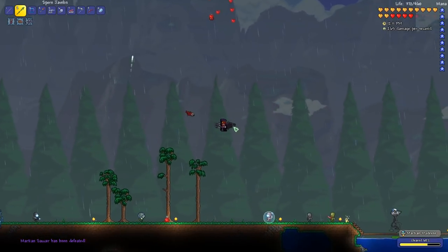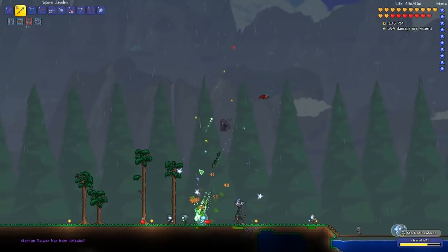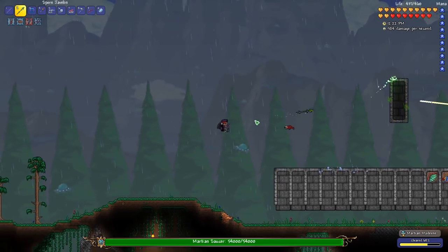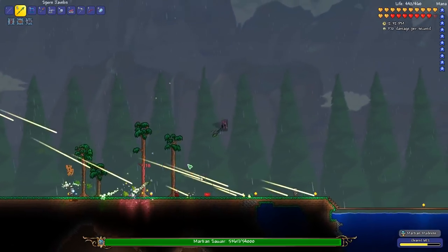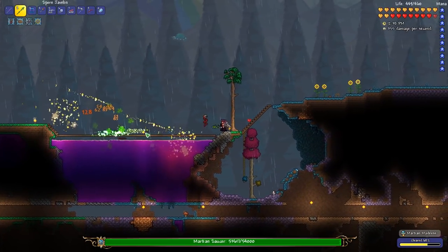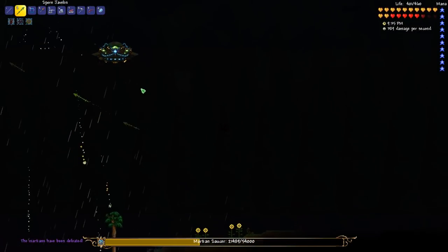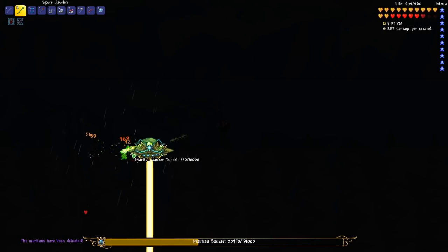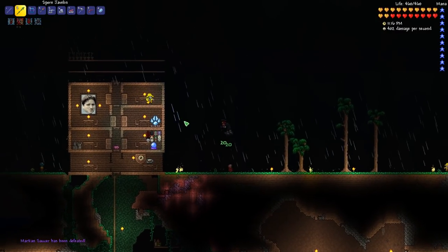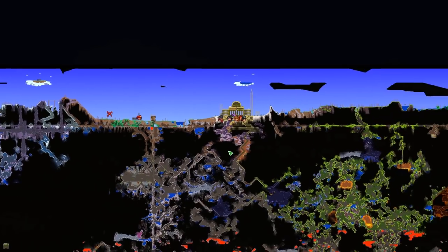Finally — what is RNG going to give us this time? A laser drill! That's actually pretty cool. I'll be here for the next hour if you keep spawning more of these. I would just ignore the Martian Saucer and murder all the small Martians — I really had enough of this. Finally, the Martians have been defeated. Let's finish off this last Martian Saucer. It's another Electrosphere launcher. I'm just glad this is finally over and we can focus on killing Duke Fishron again.